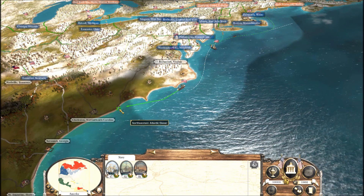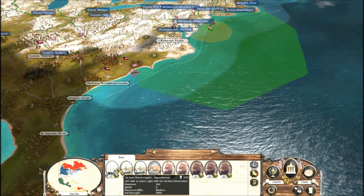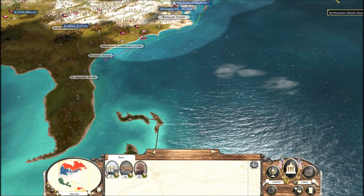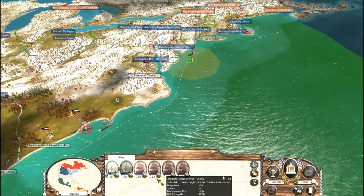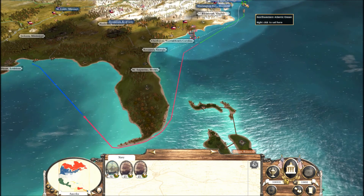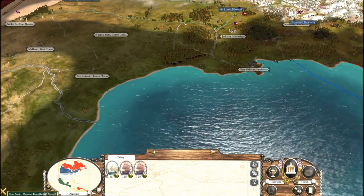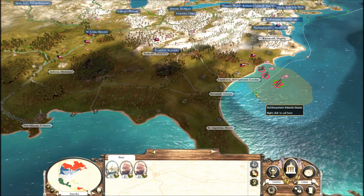I'll blockade the harbor with something when it's created. Then I'll take first rate, first rate, second rate, first rate - and send it down to Georgia. There's one building here, so I'm going to take a second rate and two third rates and send them all the way out. This group is going to come all the way over to the other side. As soon as the war breaks out I can just instantly clamp down the ports.